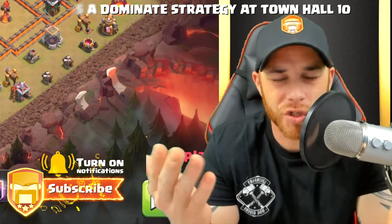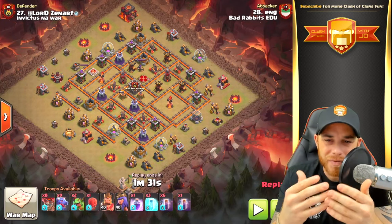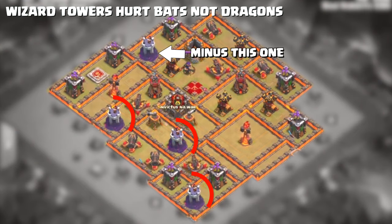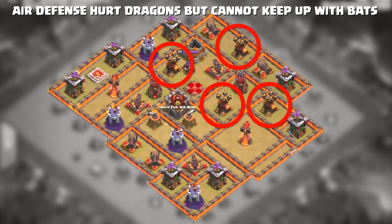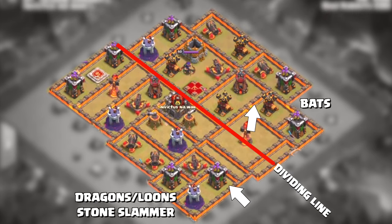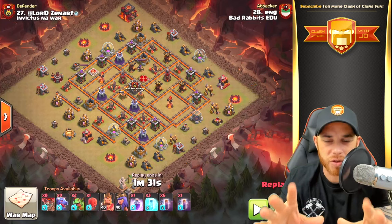Dragons are just pretty cool. When we look at this base in particular, let's get rid of the trash and look at one side. You have all of the wizard towers on one side, and on the opposite side you have all of the air defenses. So if you split this base in half and plan to run all your dragons on one side and the bat spells on the other, the bats travel up and clear defenses — you've just swept the entire base.